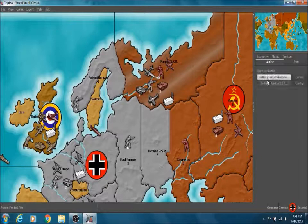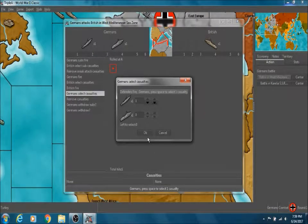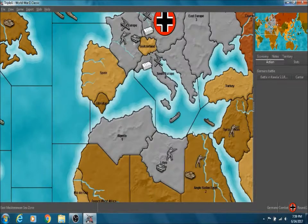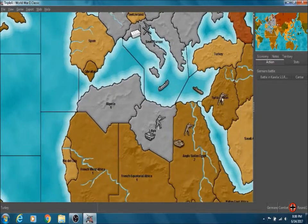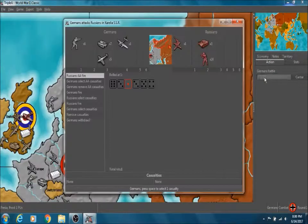Let's go ahead and take Karelia. First, the ships. They hit us, we got them. We took out their battleship, but unfortunately that took care of pretty much the rest of our fleet. We only have a transport left, and that's going to get taken out pretty fast.